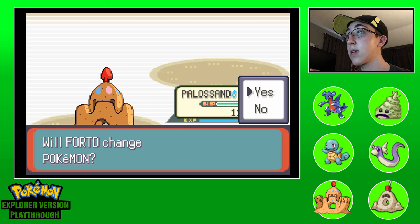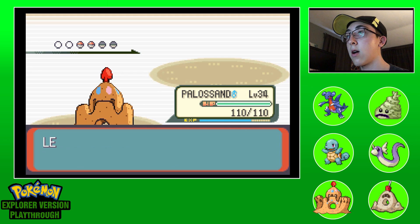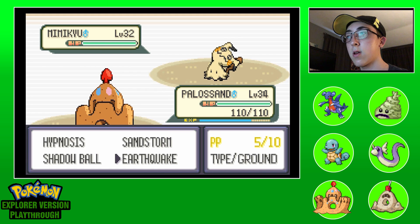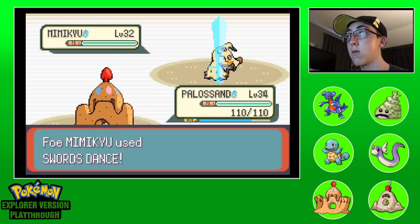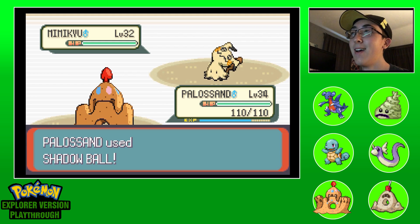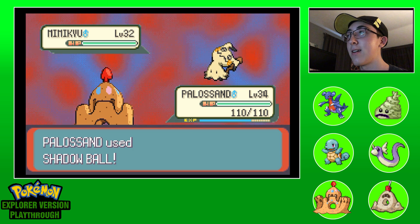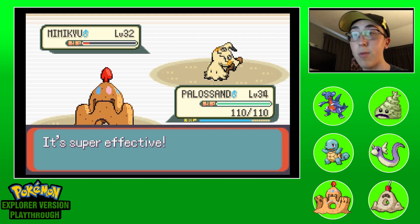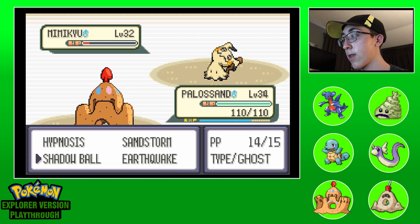Okay Mimikyu - I don't believe there's Fairy type in this game so it should be fine. Oh guys, it's got Swords Dance! Come on, Shadow Ball. Okay Shadow Ball didn't kill - that's a little concerning.